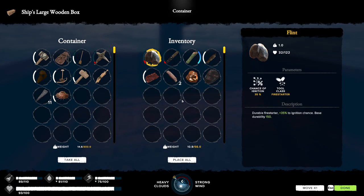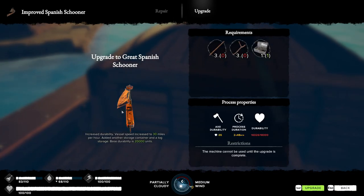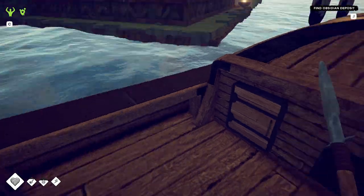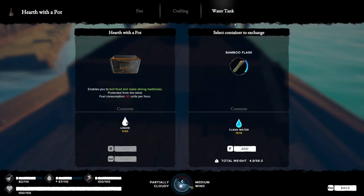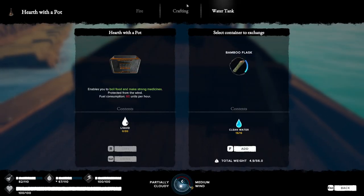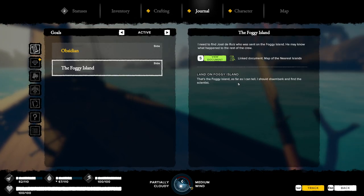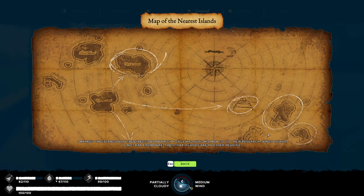I will admit I was kind of expecting a bit more — like a more puzzle-oriented dungeon or something — but it was just one thing. Wait, we can upgrade the Spanish Shooter again? I thought I already had the best version, but I guess not. We'll have to check that out when we get back home. Also, the hearth with the pot now has a water tank, which is quite nice.